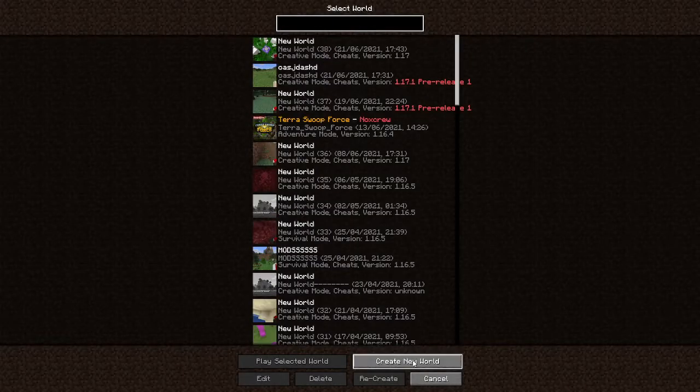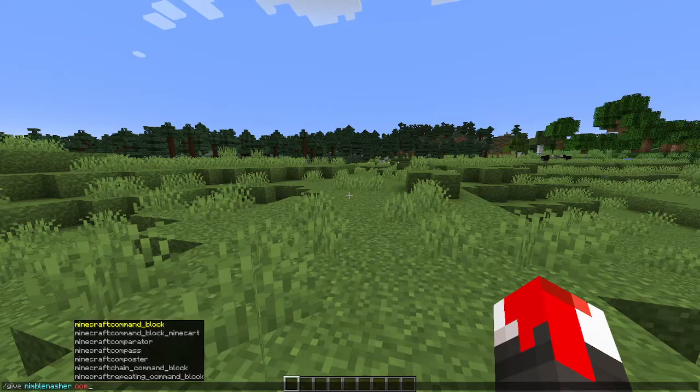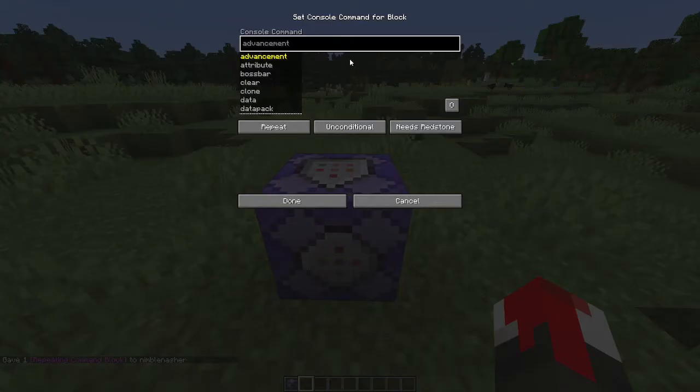Go into single player and create a new world, and make sure it's creative with cheats on. Now that you're in a new single player world, get to the repeating command block by doing slash give. In the first command block, copy and paste this command from the description, and before you close it, make sure you turn always active on.